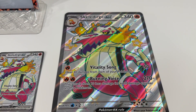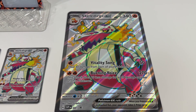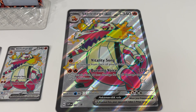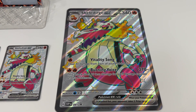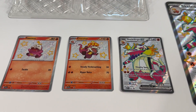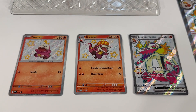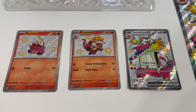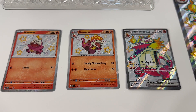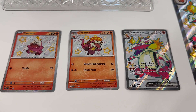From the front of the box, you'll remember the oversized Skeledurge EX card. Continue to be really happy with that — it will be a great display card to have up on the wall. Then we've got the three focus cards that are all playable: Fuecoco, Crocalor, and Skeledurge EX. All of them featuring the shiny star background. Really nice versions of those cards. Happy to have them in our collection.